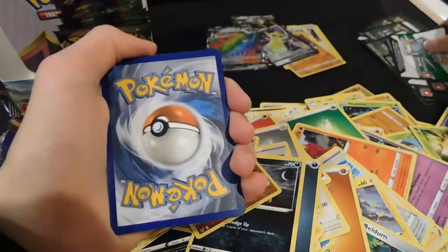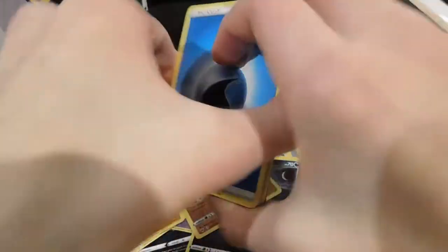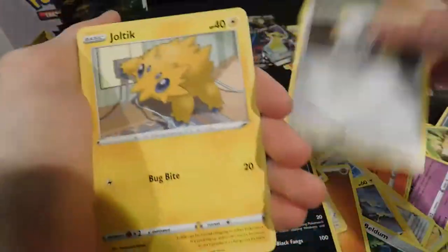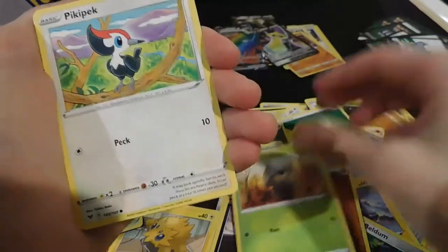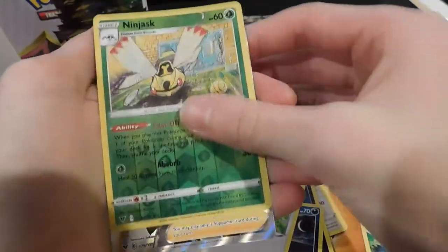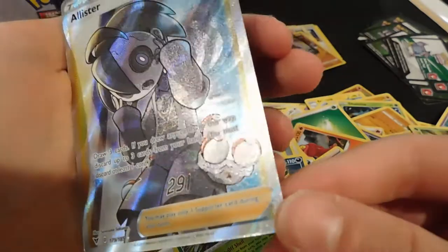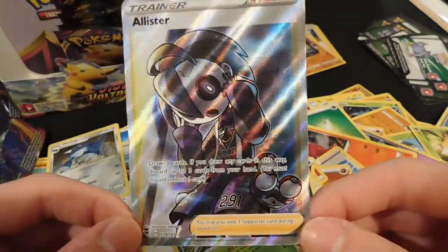Two white and greens in a row! That thing, Metang, Ferroseed, Joltik, Sandile, Ninjask — holo card and a full art Allister. This looks like something out of Undertale or something — a full art Allister card.